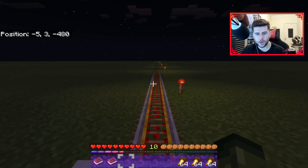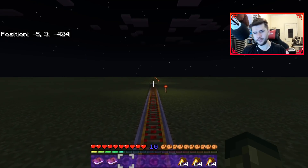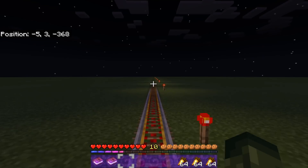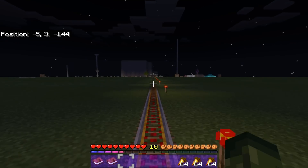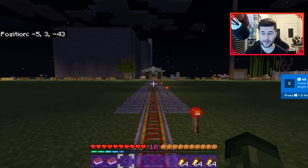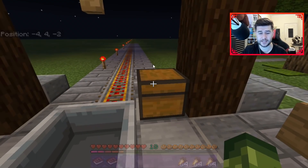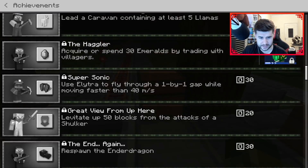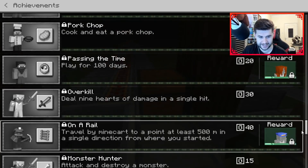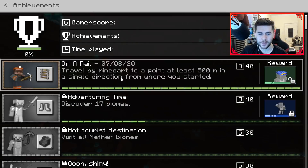All right, so we've reached this radius. We're just going to go all the way back. They might not pop up straight away, but if they don't pop up straight away, just restart your game. It's just popped up for me - 40G, travel by a minecart over 500 meters. In some cases they're not going to pop up straight away. Let's just reload the game. When we back out, this popped up. You might just need to reload the game.